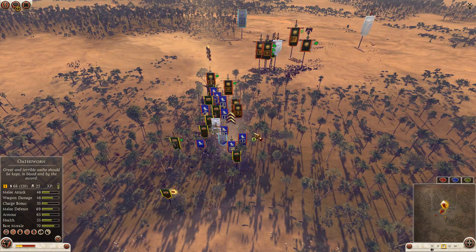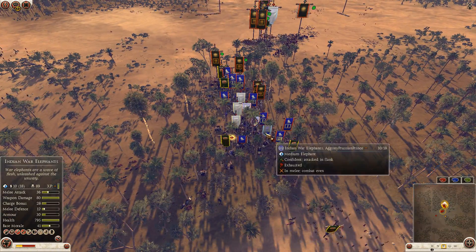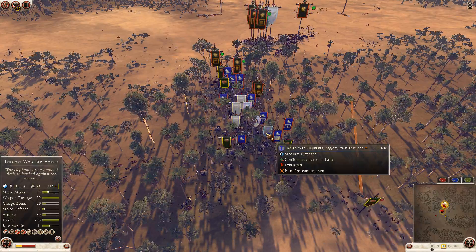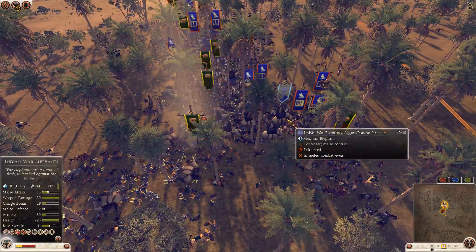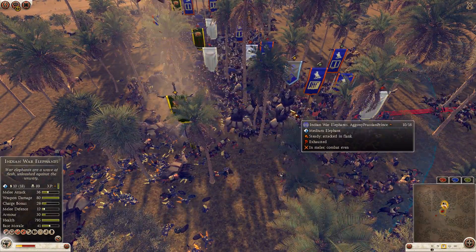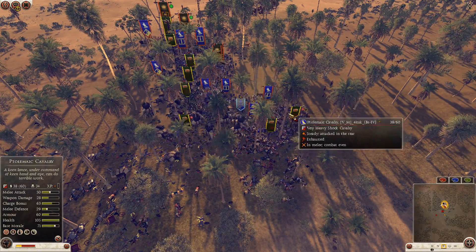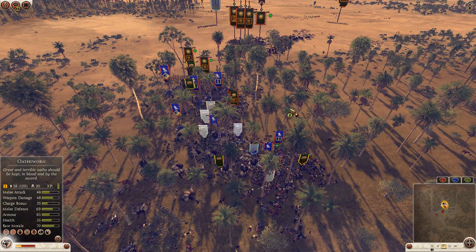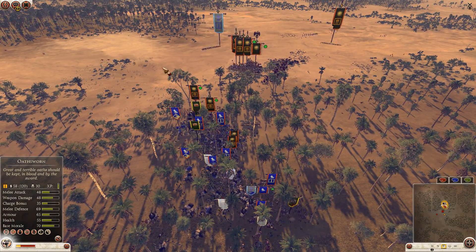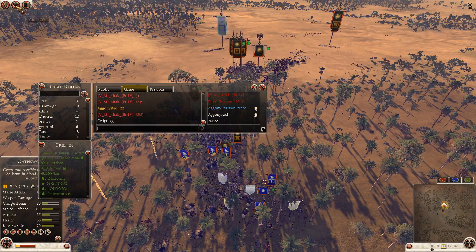I think it's done — it's pretty much done. These elephants are stuck, they cannot get any speed, they cannot push. We can see they're trying but they're not really moving through. Finally, when there are fewer units on the field, red tries to do some hammer and anvil, but I think it's way too late at this point. GG is called — GG indeed.